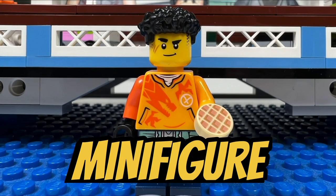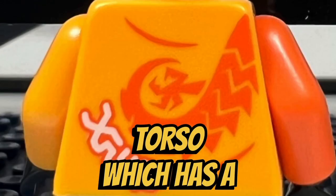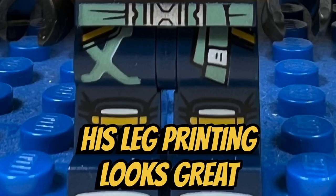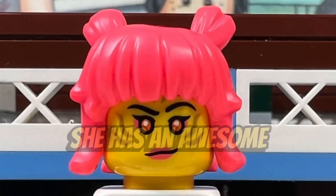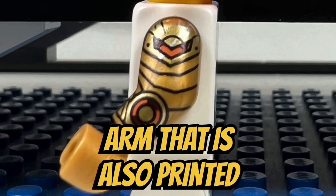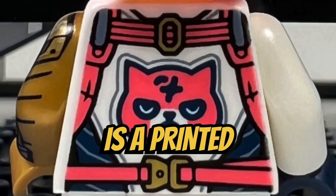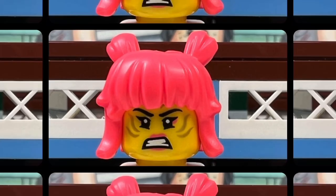I like the Urban Aaron minifigure with his short black curly hairpiece. He has an awesome orange dragon torso, which has a dragon tail on the back, and his leg printing looks great as well. I like the Urban Sora minifigure with her pink pigtail hairpiece. She has an awesome torso and leg printing, as well as a left golden arm that is also printed. On her back torso there's a printed pink kitty cat. I like her face with her pink eyes, and she has an alternate face as well where she is angry.